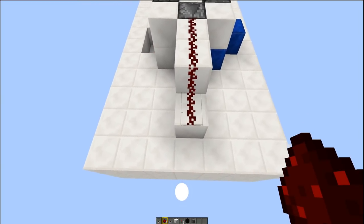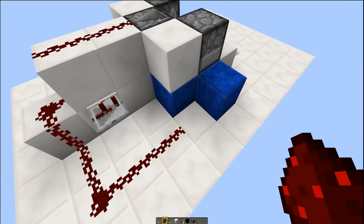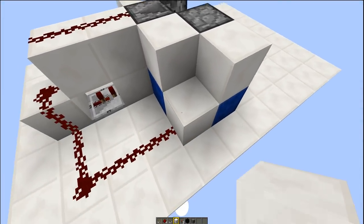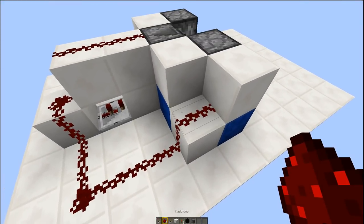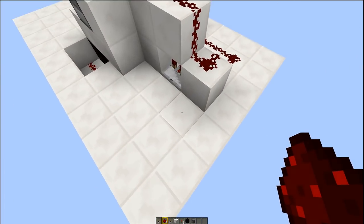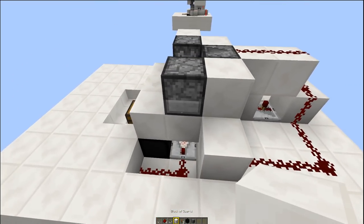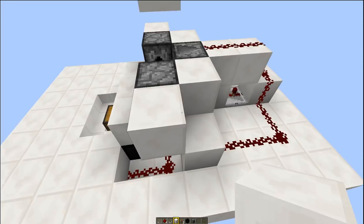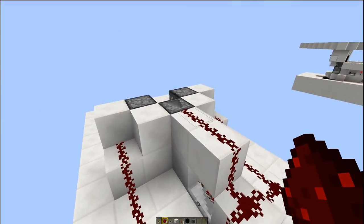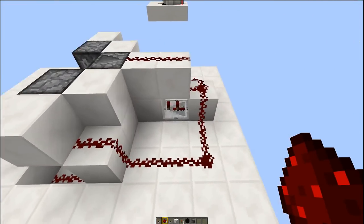Now every time there's a changing state of the crop block, the observer is going to detect it and send a pulse down this line. Take out your redstone dust and put some dust there, there, there, and there. Then a solid block there and a solid block up behind the back of your dispenser, and put a blob of redstone dust on top of that block. So now when that observer fires, it's going to send pulses around the side here to that dispenser.